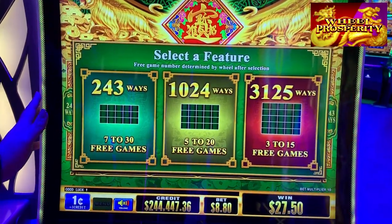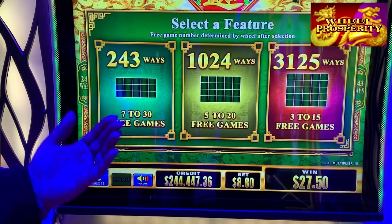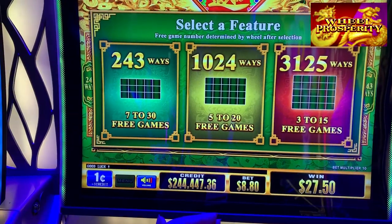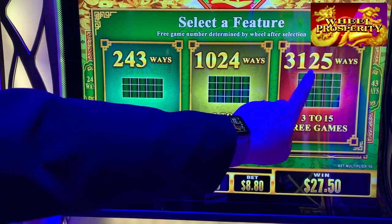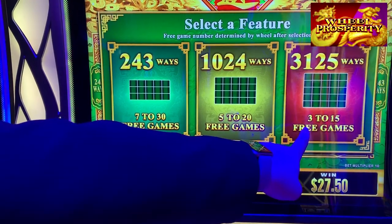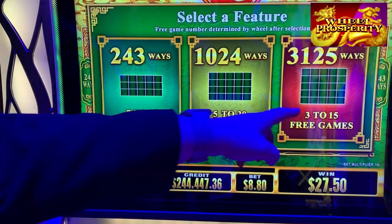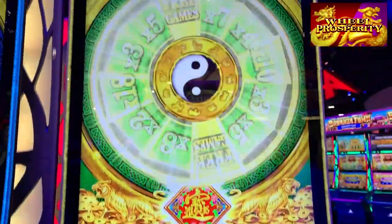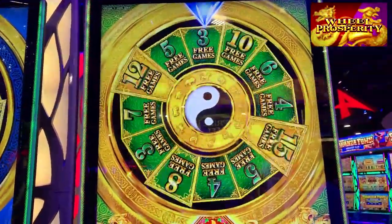The free games for this is a really unusual feature — we've got a bit of a choose-your-volatility option. If I want something lower volatility with more chances to win but smaller wins, I'd go with the 243 ways. But if I want to really push it and fight for big wins, I'm going to go for the five-by-five, 3,125 ways to win, even though I might only get three games. It's definitely risky but you've got a chance at some really big wins. It's going to spin to let us know how many we get.